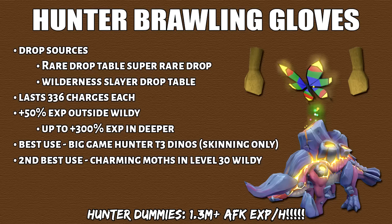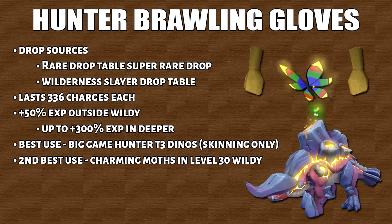Finally, the last other training method is hunter brawling gloves. You can get these from the rare drop table or by doing wilderness slayer. Each glove comes with 336 charges. The best place to use them is at big game hunter — only equip them when you skin a tier 3 dinosaur kill, otherwise unequip them or you'll waste charges. The second best place is charming moths, located in the level 30 wilderness.